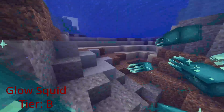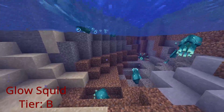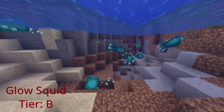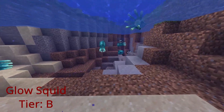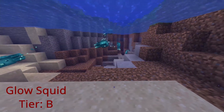Glow squids are honestly pretty lacking — they only drop the glow sack, which has only two uses: the glow item frame and possibly one other thing. They're not very impressive overall.